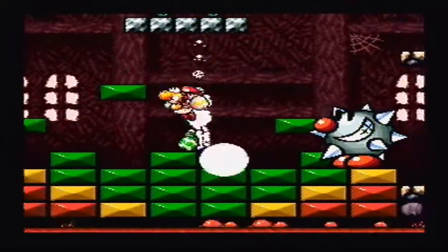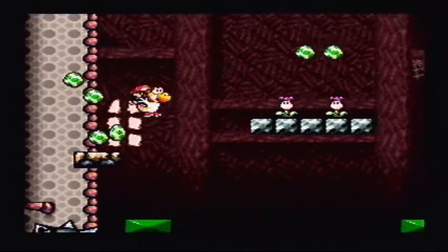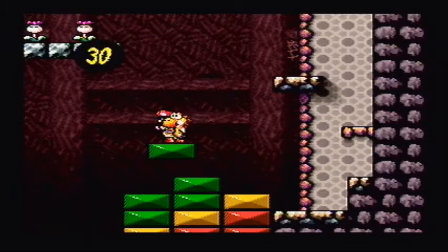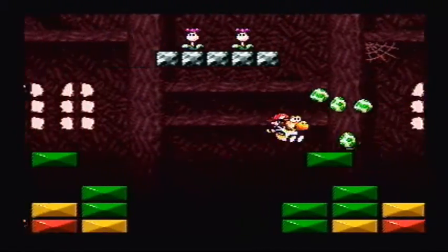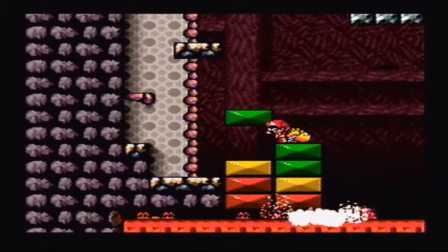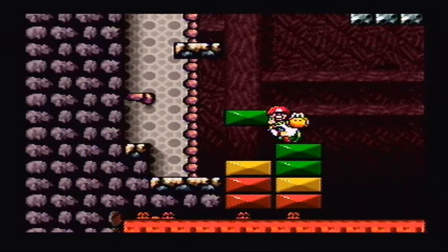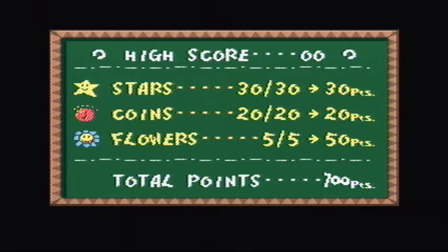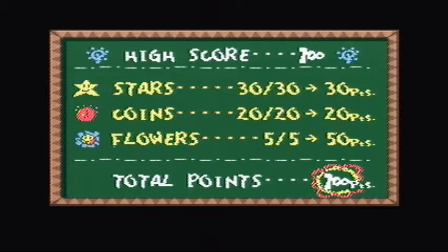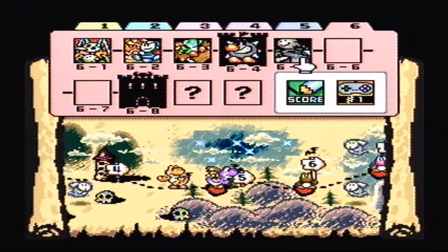Your main objective for this boss is to toss him into the lava. I just revealed a cloud. Got him — there he goes. Victory! And another 100 points for our troubles. Can you believe it? We are almost done. I'll see you all next time on Let's Play Yoshi's Island — I hope you all enjoyed it. Thank you for watching.